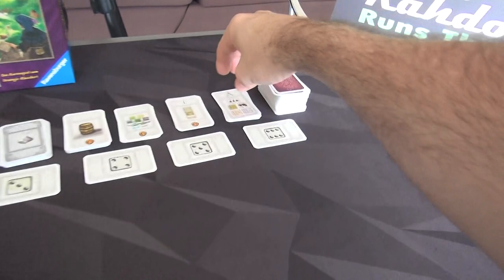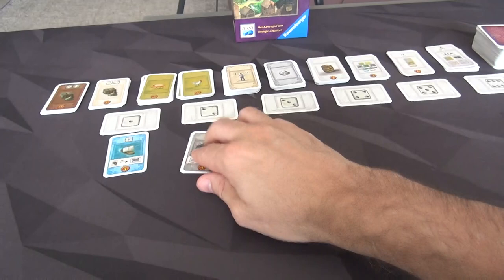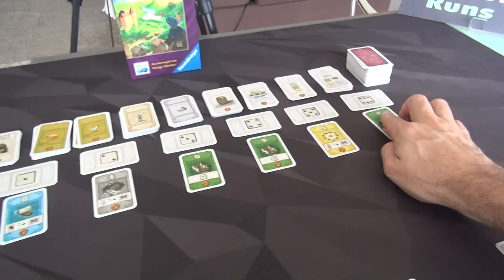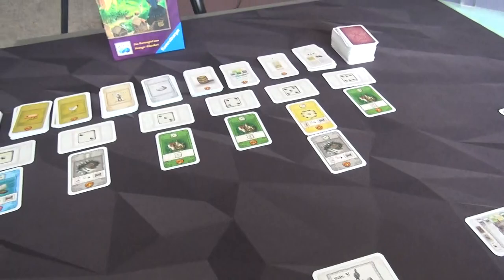The first thing you do every round — and this game takes place over five rounds, A through E — is you reveal all the building opportunities. In a two-player game there are going to be seven. With more players I think it's 10 and then 13. The first six cards get assigned randomly into slots one through six. The seventh one I draw — I look at the die on it, it's a five, so it comes over here into the five space.